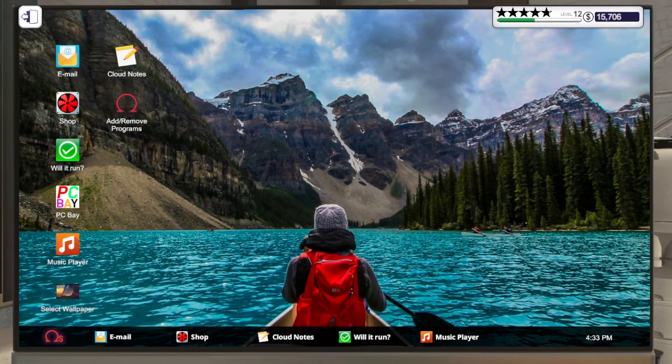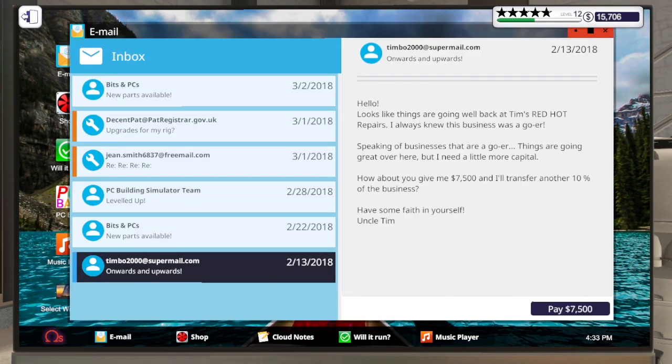Welcome back to PC Building Simulator. We finally hit the monetary goal for trying to buy the next part of the shop from Uncle Tim. We need 7500 for another 10 percent, and we've got 15k - that should be enough, but we're feeling like we're losing out on most of our budget as we've started to get bigger, more expensive builds.